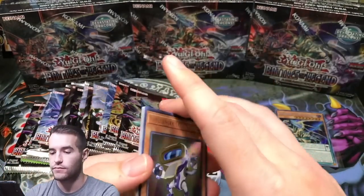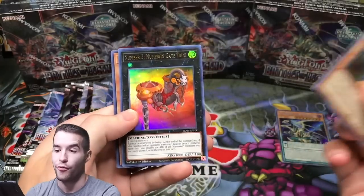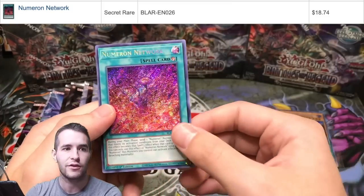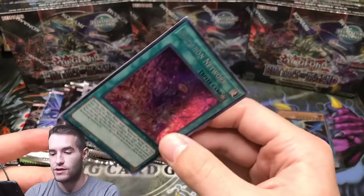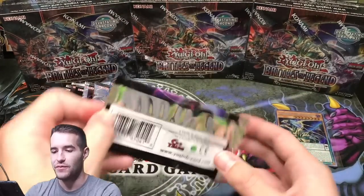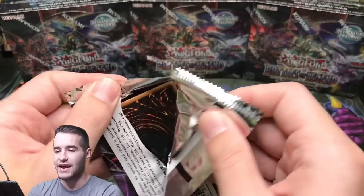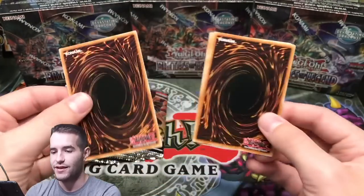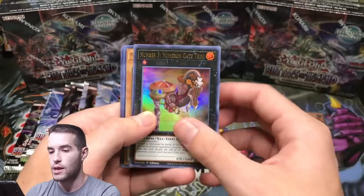Madolche Anjelly — about $3 or so, not bad at all for a reprint set. Salamangreat Gazelle, Invoked. Sunlight Wolf is in here — that's pretty good. Specimen Inspection, Secret Rare. Sunlight Wolf's been reprinted a few times recently — it was an OTS as a common or rare. Salamangreat Sunlight Wolf again, Miracle Rupture, Secret Rare. I'm waiting for it — 10,000 Dragon or Utopia. Either one, I'm gonna be hyped. How about both? Numeron Network — is this the good one? Yes, this is the high-value $20 one. That's pretty awesome, not as exciting as Chaos Emperor, but that's a nice value pull.